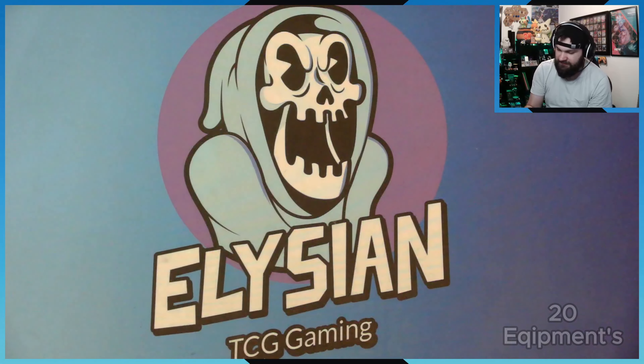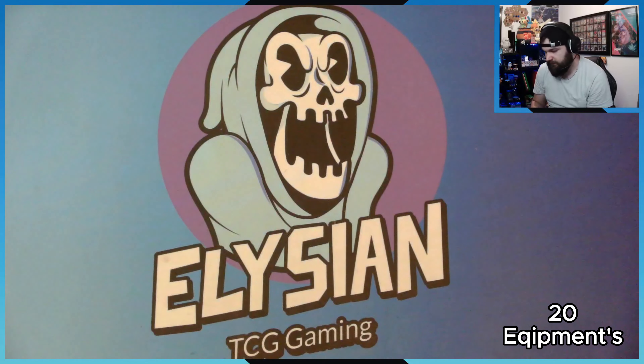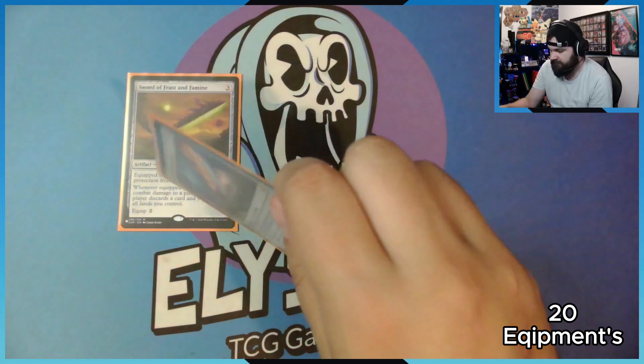Now for the equipment — I think I want about 20 equipment in here, and yes, a fat 20 equipment. Let's start with the Swords. Sword of Feast and Famine: protection from black and green. When the equipped creature deals damage, untap all your lands and your opponent discards a card.